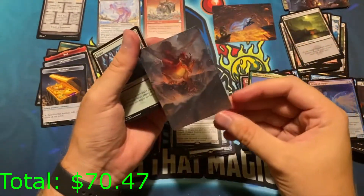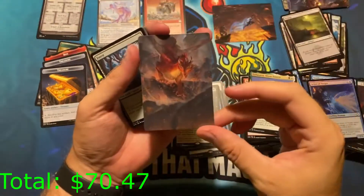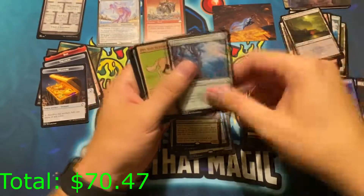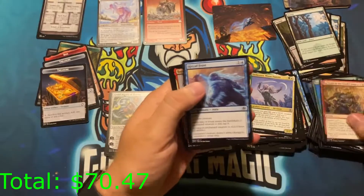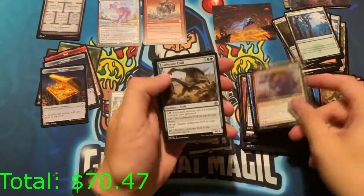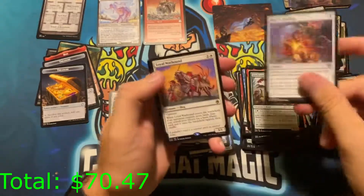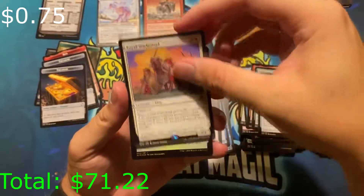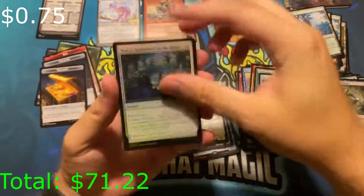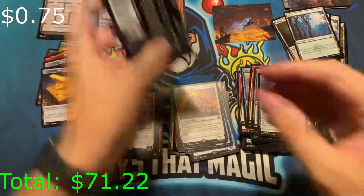Look at that — I love it when they do it vertically because when it's in the binder it looks way cooler. Let's see — nope, nope. We have Loyal Warhound as our rare. Basic. That one's actually trash.